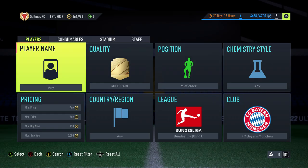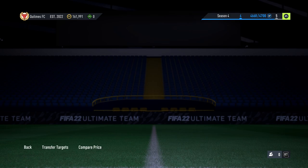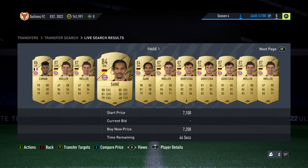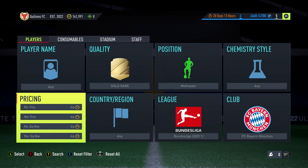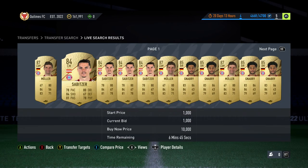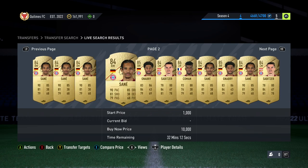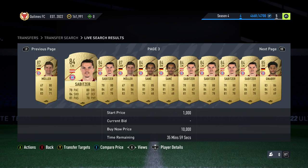Hey guys, welcome to a brand new video. Today I'm showing you an insane little sniping filter — gold rare midfielder, Bundesliga and Bayern Munich, at 5k. Look at what you can get: Müller, Gnabry, Sané, Koeman — there are quite a few.